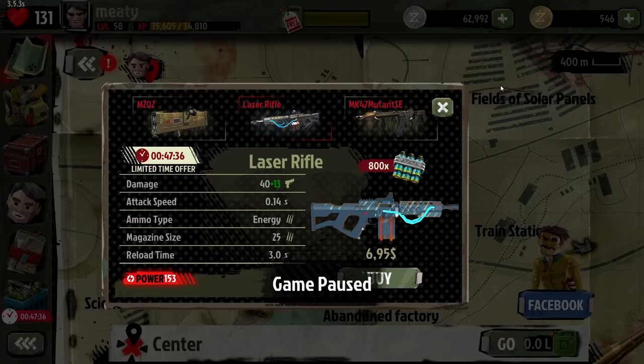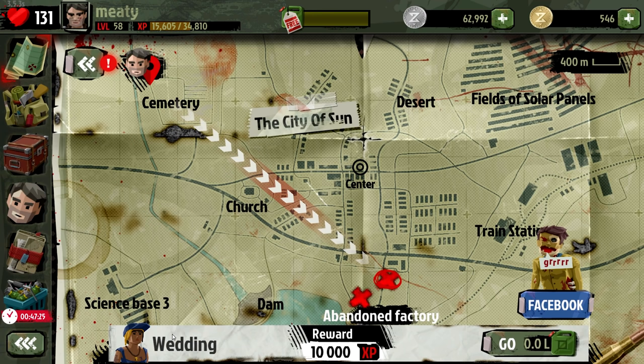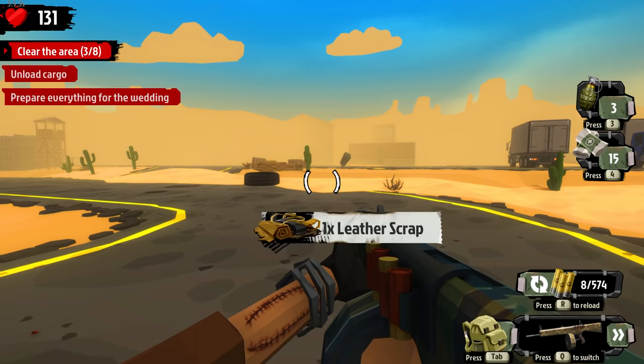Down here at the abandoned factory - wedding and notebook missions. This wedding one is for the girl - I guess we went on one date and we're going to get married, and she works in the strip club. So that's definitely a thing. Strip club.